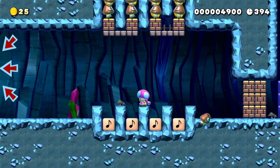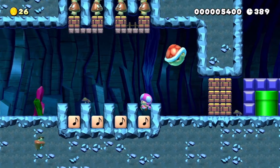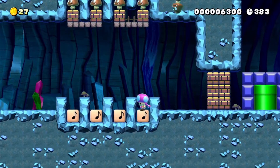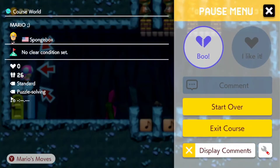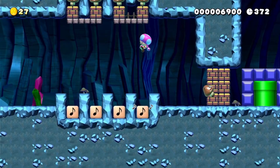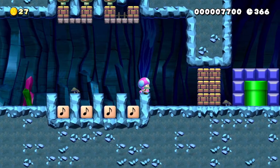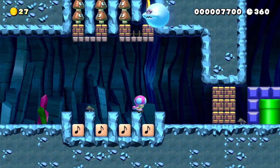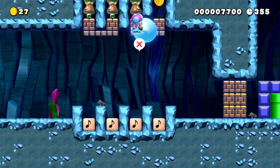That thwomp blocks off a pipe to the right, by the way — you can kind of see there's blue blocks right there. So I'm going to hit this twice, and you notice that there's a giant Koopa shell that fell. Now, I had looked at the program, and there's a Koopa that's supposed to walk to the right through ghosts, actually. It's a really convoluted setup. I don't know why I kill myself here, but I could have just reset. There's no checkpoint.